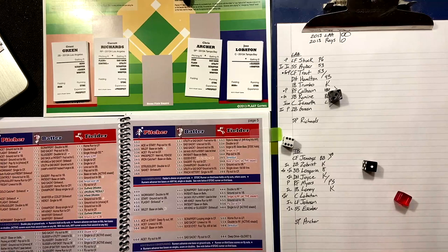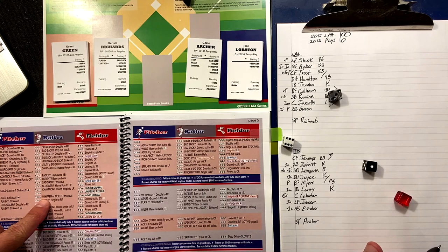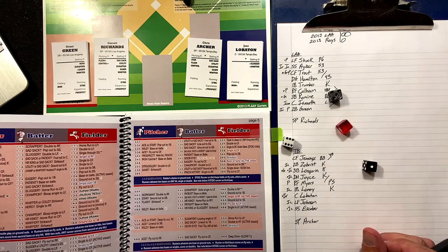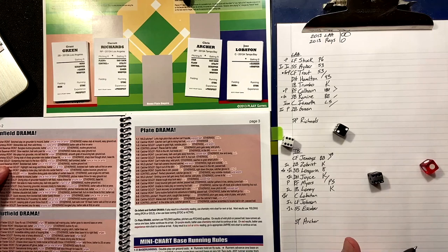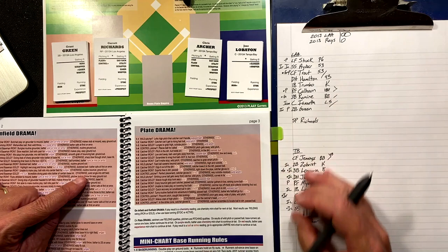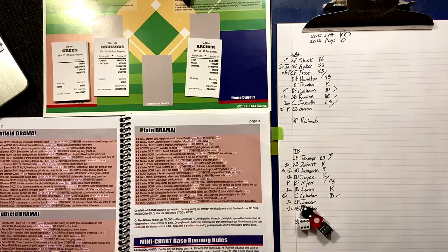Two down, here's Lobaton the catcher — one-three-six. Is he an ace? He is not. Is he a whiffer or cold? Semi-whiffer — decider die says no. So he's not cold. Infield drama — two-six — second baseman gold? Green is iron. So it's a solid single to left field — Lobaton cracks a single.